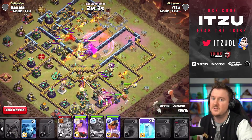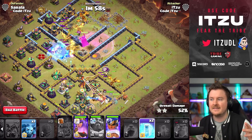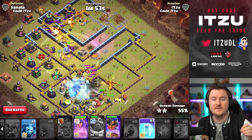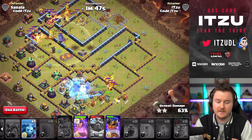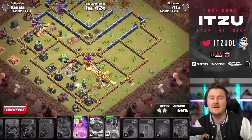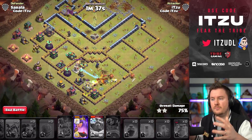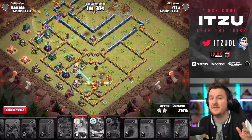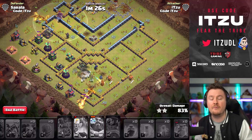Keep raging your super dragons. As long as they push through all of those air defenses in the core — and this base is supposed to be super anti-dragon with all those air defenses around the core — it is really not easy. If you don't have the warden ability available in the core you're going to struggle. For the back end, keep freezing the bottom compartment. There's typically X-Bows, inferno towers, Eagle Artillery, and Teslas — so many things that you'll need lots of freezes to push your heroes through.